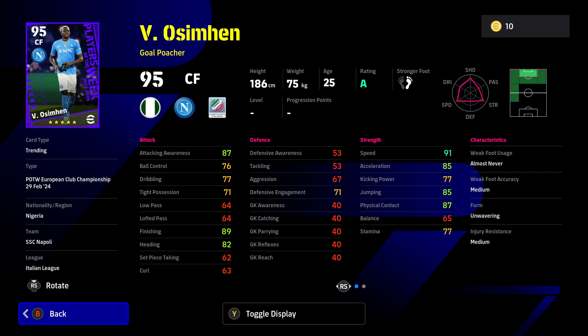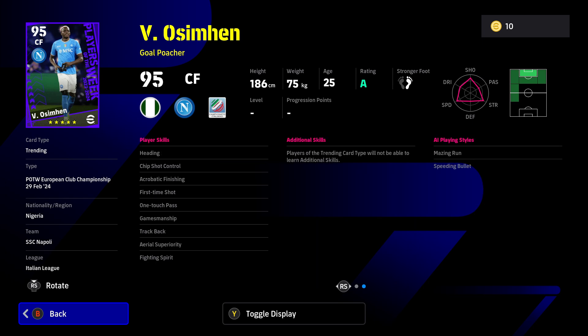Next is a goal poacher - in my opinion the GP version is probably actually better than this card. His attacking awareness with the manager card boosting up to 89 will be decent enough to make him a goal poacher, but perhaps not as good as the GP offering. His player skills - heading, aerial superiority, first time shot, acrobatic finishing - are all great to have as a goal poacher, and he's got the ability to link in play with one touch passing.